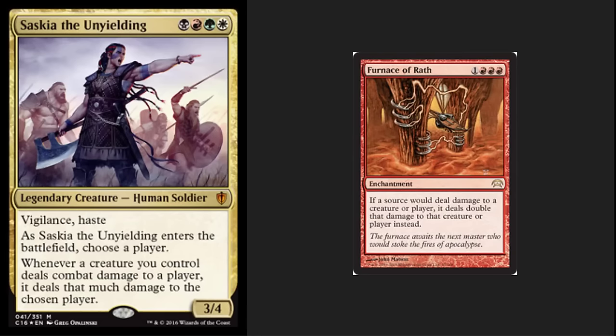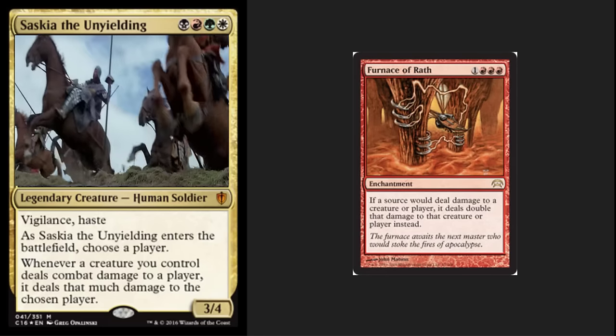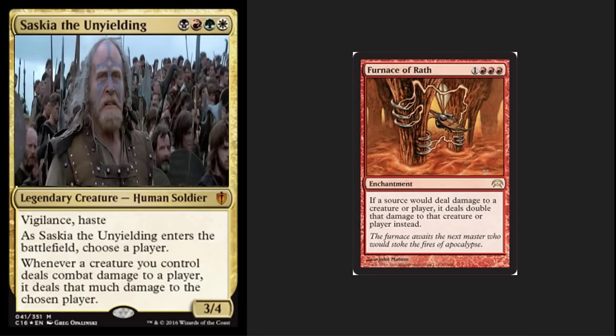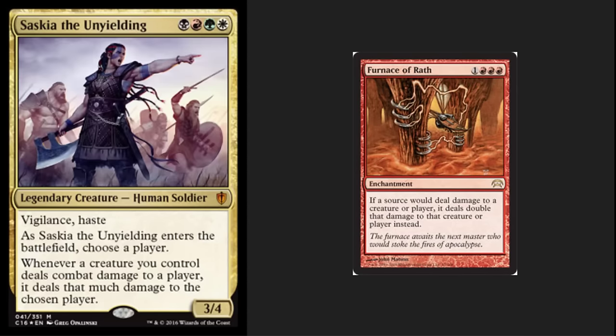The next individual we're looking at here is your hardcore aggro commander — wonderful 3/4 haste, vigilance, a little bit smaller of a body than I was expecting, but he gives you the ability to do extra damage. Whenever a creature you control deals combat damage to a player, it deals that much damage to a player that you chose when your commander comes out. So you're throwing down the gauntlet against somebody while also attacking somebody else on the board — a wonderful design with a decent body and incredible ability.